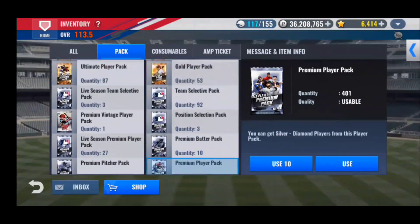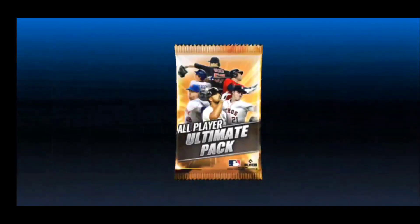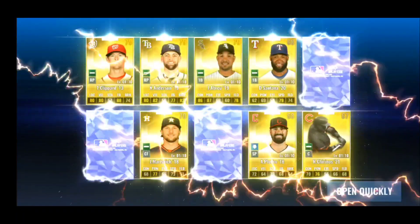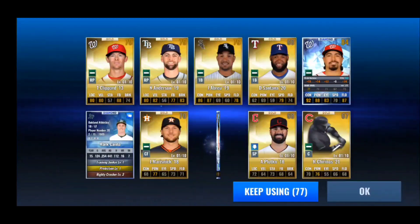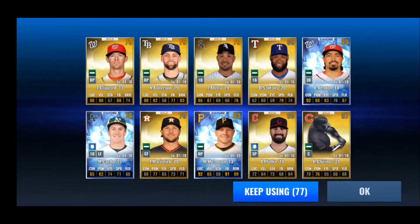Let's do 10 ultimate player packs — hopefully we can get some diamonds from these. And we get three diamonds, so that made up for missing on the premium packs. We get an Anthony Rendon 18 — very nice, looking at his base. A very good Mark Melanson — I actually used to have that card before. And a decent Mark Canna, so these cards aren't bad at all. Checking out their skills — nothing too special, but pretty cool.